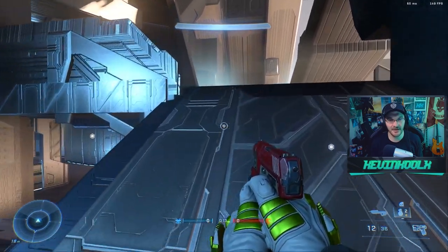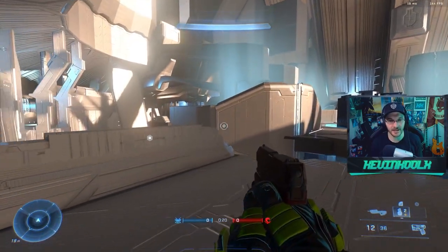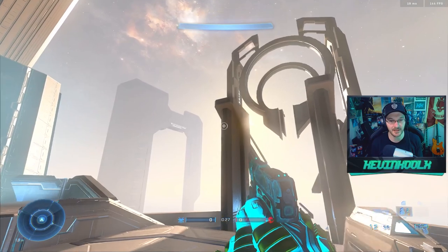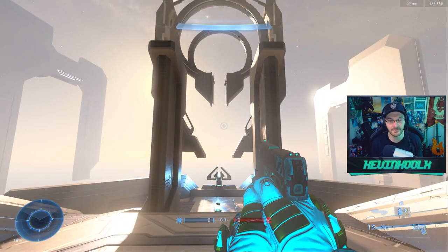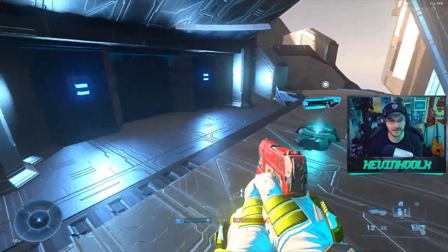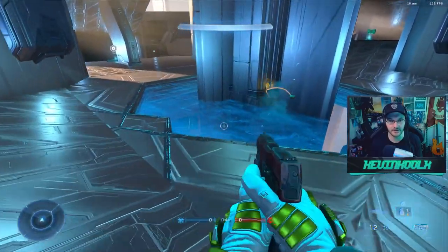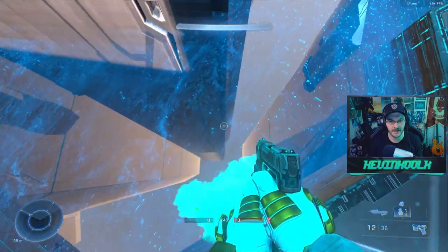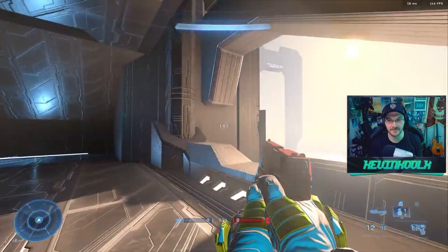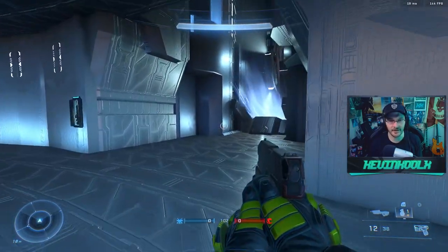Some of you Halo 4 fans will probably recognize this as soon as I spawned in — this is a remake of Haven. I wasn't going to stick to just classic maps; there are some great maps from post-Bungie days, and Haven is one of them. It was a fan favorite from Halo 4, probably because it was one of the few really good maps in the game. This recreation is as true as you can get. The Heat Wave is down here instead of what was in the original, and you can see this is basically Haven from Halo 4 now in Halo Infinite.